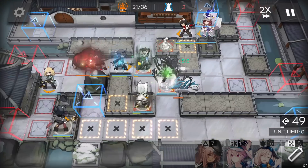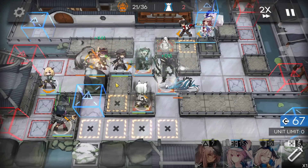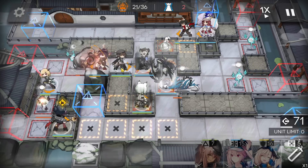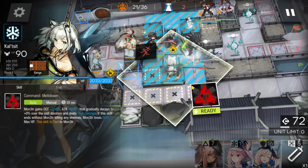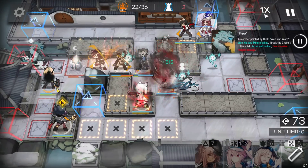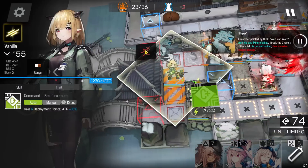Remember to keep generating DP. Activate Melantha's skill here. You can see another wave of smarties: two will get blocked by this defender and two by the Monster, so it's not a big problem. Activate Monster's skill to kill this last wave, and activate the single-block vanguard's skill to help as well. Then retreat that vanguard — no need for it anymore.